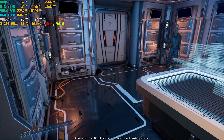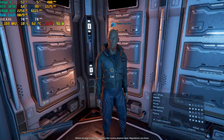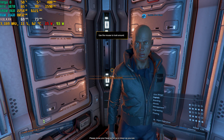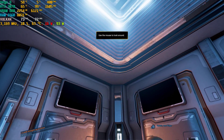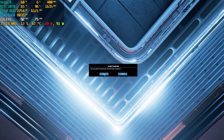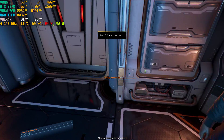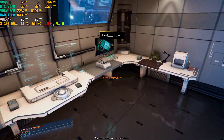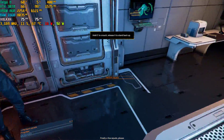Before we begin, I need to perform a few routine physical tests. Please move your head as far up or down as you can. Now, please walk a few steps. Now, do a few jumping jacks, please. Finally, a few squats, please.